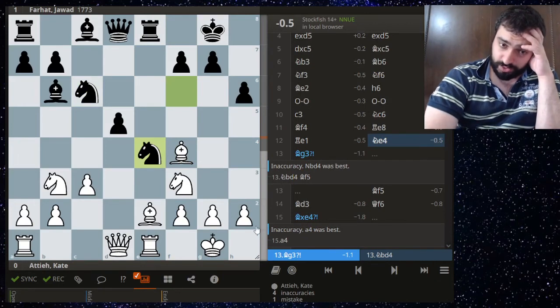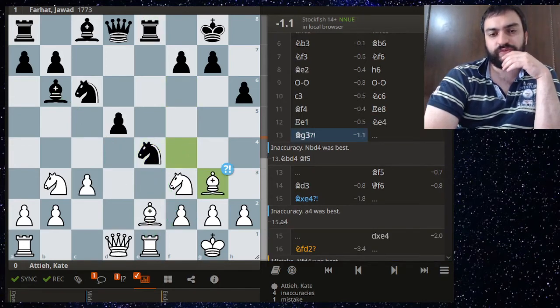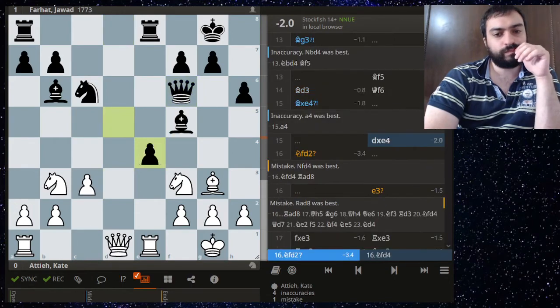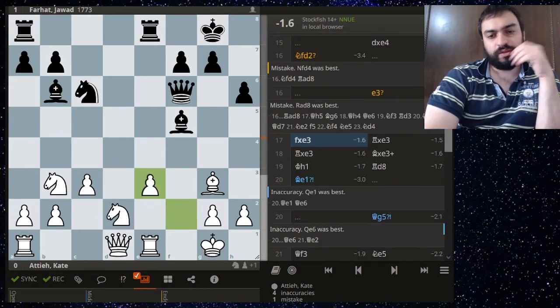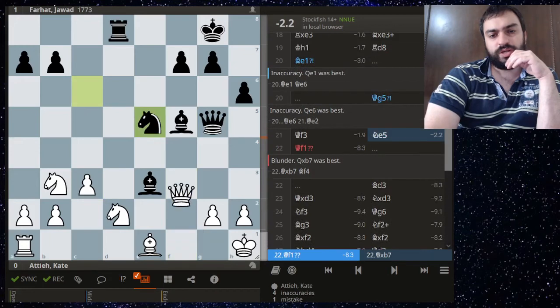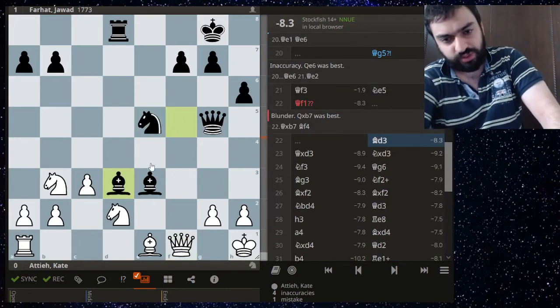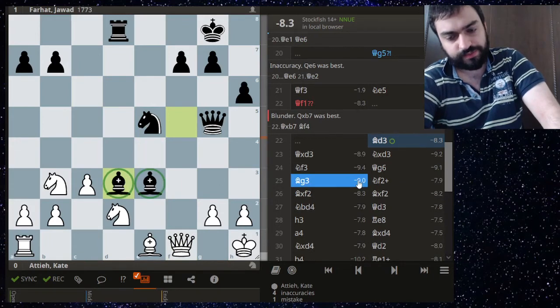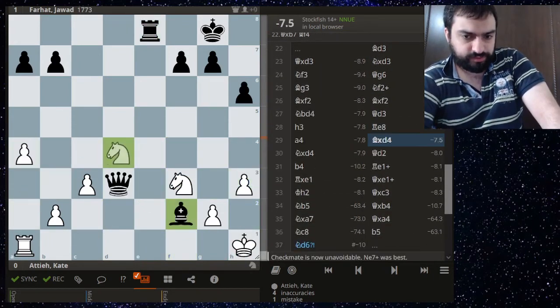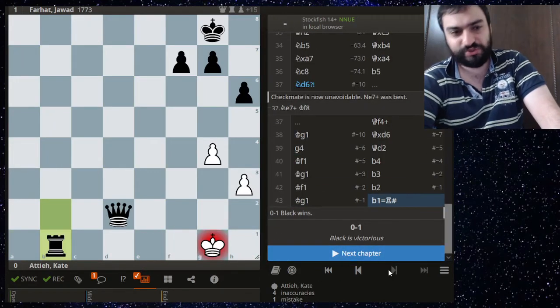Next up Jawad against Kate. Kate plays a reasonable Tarrasch, gets the isolated queen's pawn, but white just has too much pressure — I've played similar positions as black, so you have to be careful. E3 comes in and queen e1 is more natural, getting out of the pin. But bishop g1 — she just blunders the queen. She had to take here; this just traps the queen. Amazing bishops, the game is over, and he under-promotes to a rook.